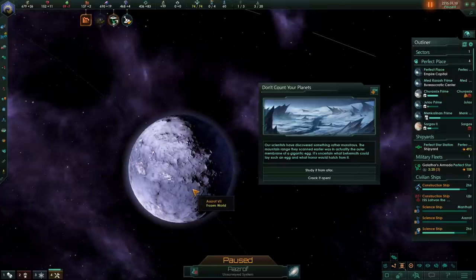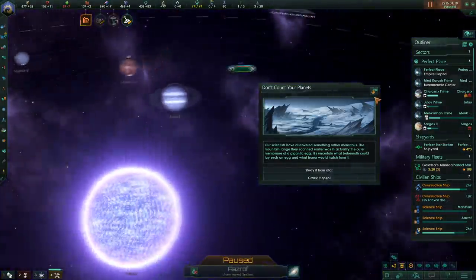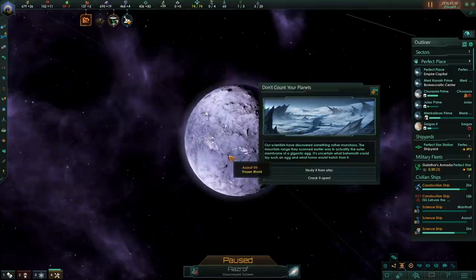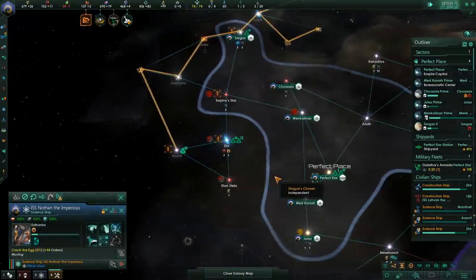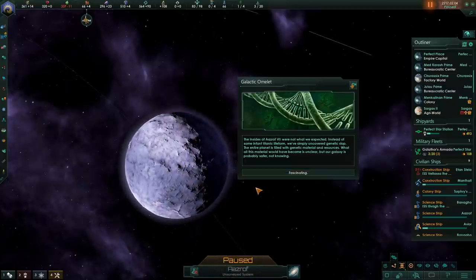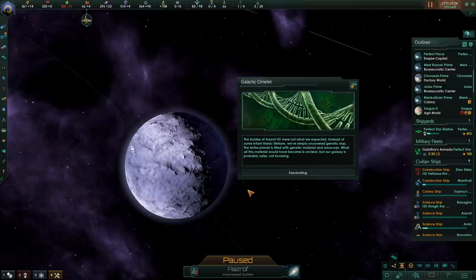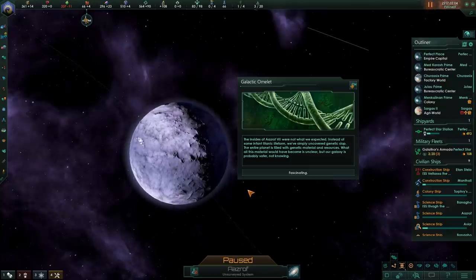Our scientists have discovered something rather monstrous — the mountain range they scanned earlier was in actuality the outer membrane of a gigantic egg. It's uncertain what behemoth could lay such an egg, and what horror would hatch from it. Well, we're xenophobes — we break it open. The insides of the planet were not what we expected. Instead of some infant titanic lifeform, we've simply uncovered genetic slop. The entire planet is filled with genetic material and resources. What all this material would have become is unclear, but our galaxy is probably safe for not knowing.